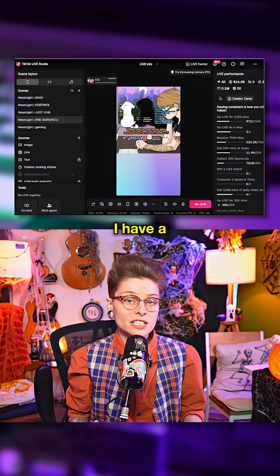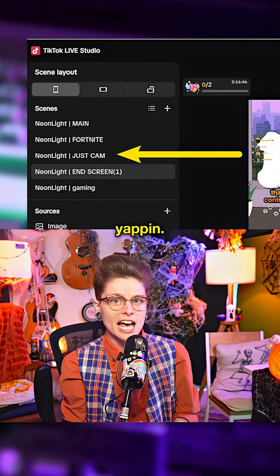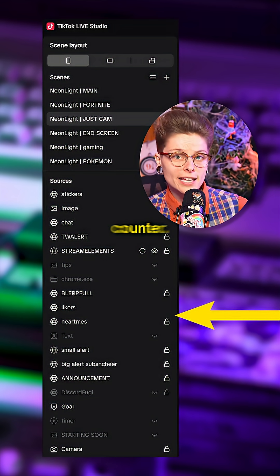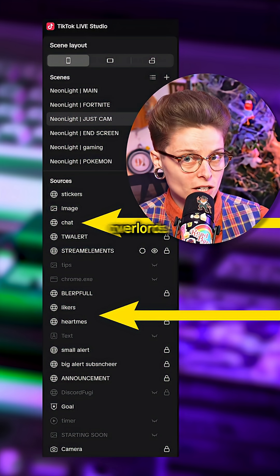In my TikTok studio, I have six scenes set up. I have a just-cam scene for when I'm just chatting with chat — we're just yapping, giving the gift of gab, flapping our gums. This is the scene I'm on. It's got the basics: our light counter, our goals, our everything. Chat's included — don't tell my TikTok overlords.